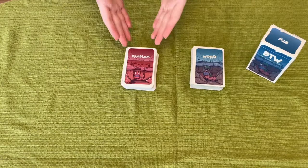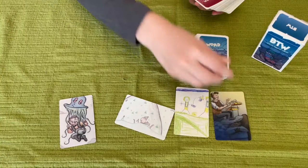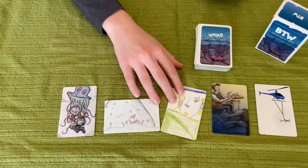The box has two decks of cards: Problem Cards and Word Cards. Let's take a look at the Problem Cards first. Each Problem Card has a unique illustration portraying a problematic situation. There are over 50 Problem Cards and each one is drawn by one of my family or friends.